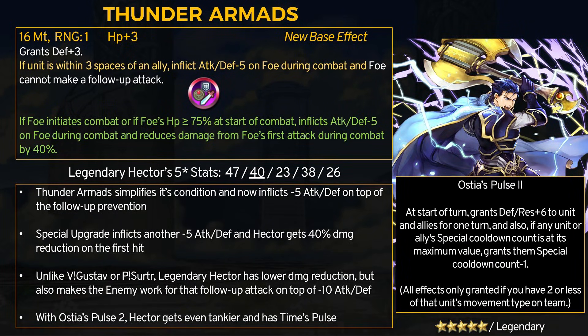Next we are moving on to the legendary refines. First up is Legendary Hector, who got his remix buffs last batch. Hector got Ostia's Pulse 2 and has been waiting for the Thunder Armads refine. With this we now have 3 Hector refines, and for some unexplainable reason, OG Hector and Armads still don't have one. For Thunder Armads — it got a nice update. It still grants plus 3 defense, and if Hector is within 3 spaces of an ally, inflicts minus 5 attack and defense on the foe during combat and the foe cannot make a follow up attack. For the special refine, if the foe initiates combat or if the foe has minus 75% HP, inflict another minus 5 attack and defense, and reduce damage from the foe's first attack by 40%. So Thunder Armads is actually kind of similar to Hellbindi's refine.